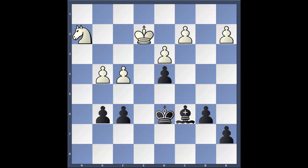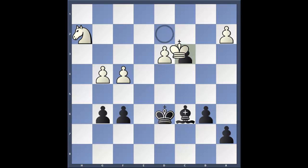King e2. If, for instance, c3, then pawn takes, king takes, and bishop to g2, completely paralyzing white's knight.